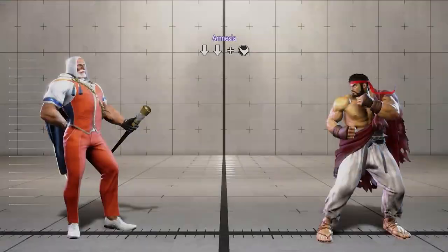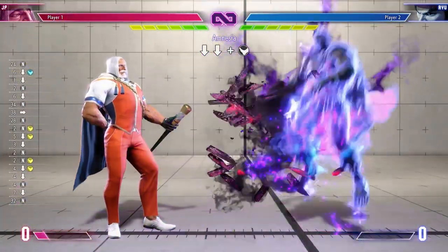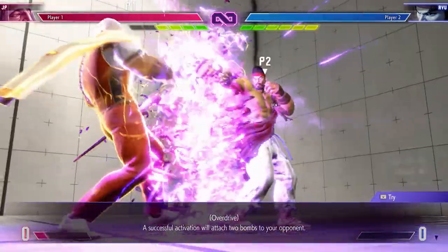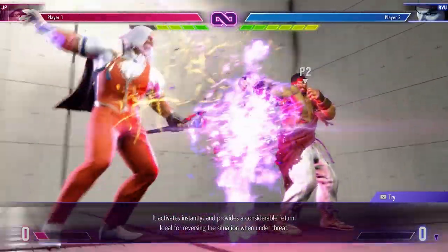We're nowhere near done talking about the multitude of JP's special moves. Up next is Amnesia, which is a very unique strike counter that leaves a ticking time bomb on the opponent. The EX version leaves two bombs on the opponent and launches them high enough to give you an opportunity to follow up with a small combo.